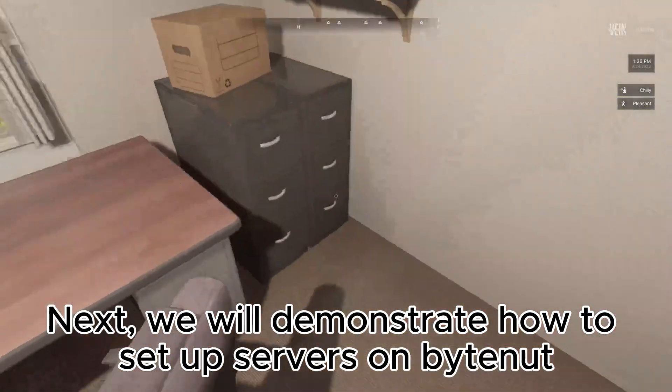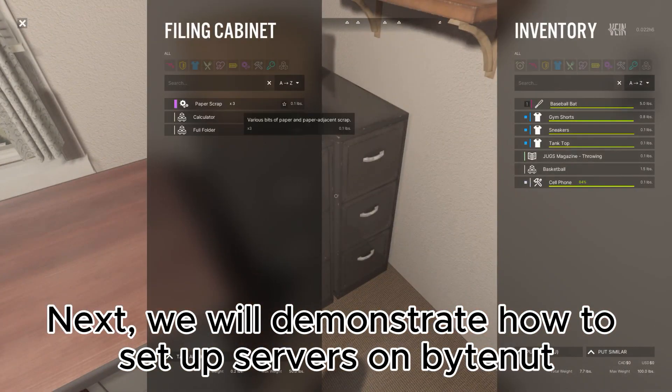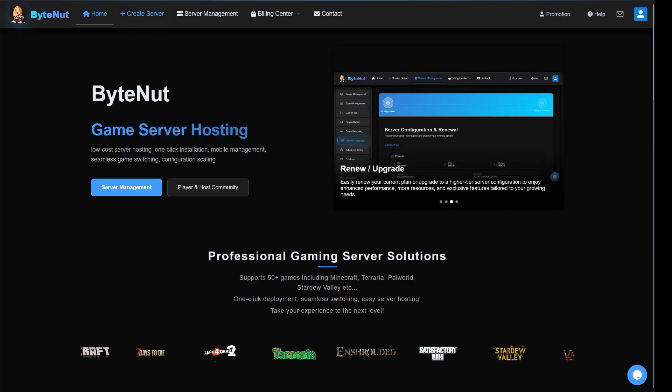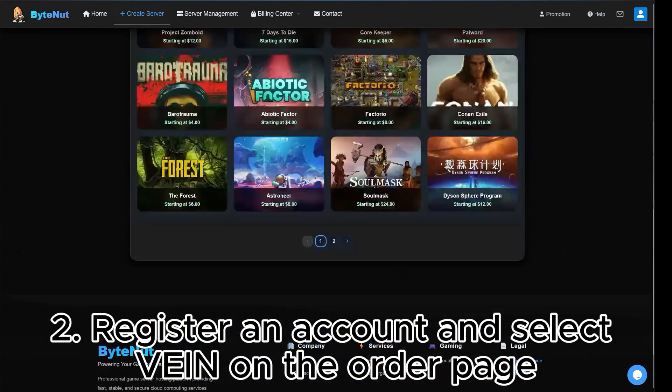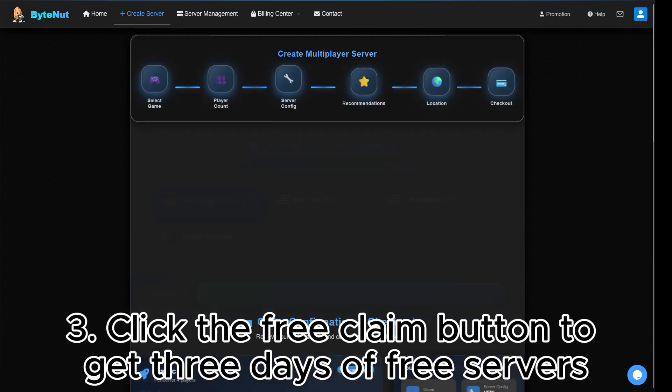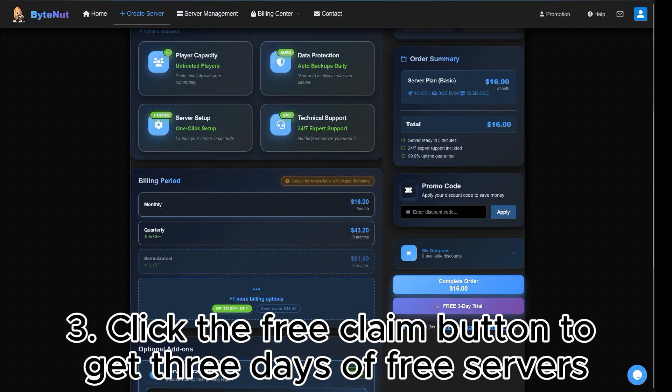Next we will demonstrate how to set up servers on Bytenut. 1. Search for Bytenut on Google. 2. Register an account and select Vayne on the order page. 3. Click the free claim button to get three days of free servers.